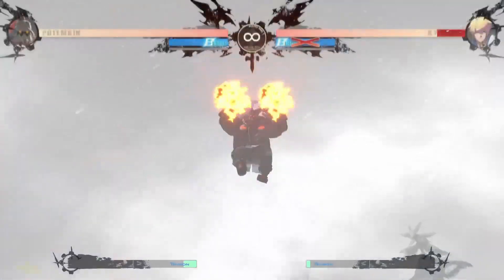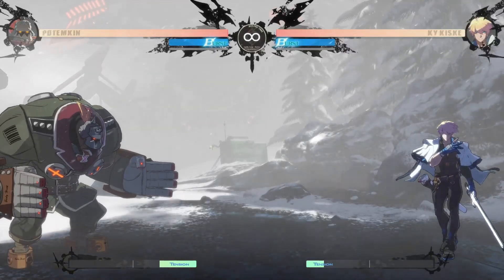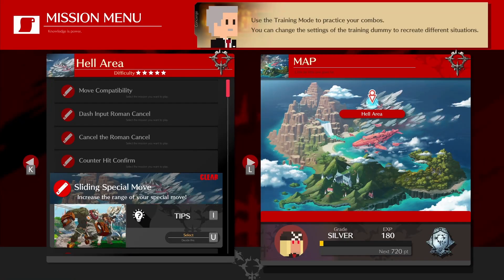Daisuke's vision might need to be checked by an eye doctor, because I have no clue how he hasn't seen the problem with this move being in the game. Also fun fact, the game has a practice exercise specifically for Chara Canceling under the Sliding Special Moves mission.